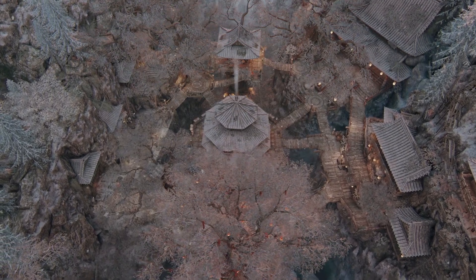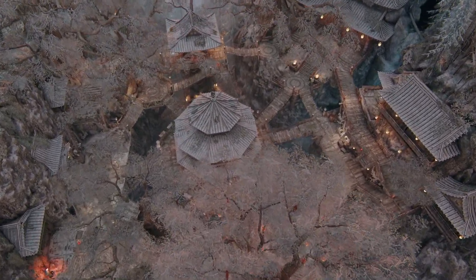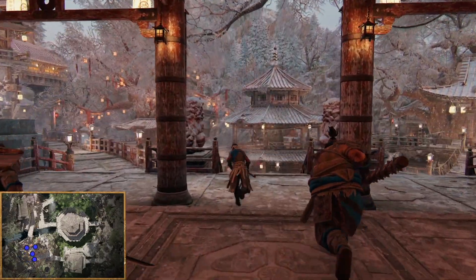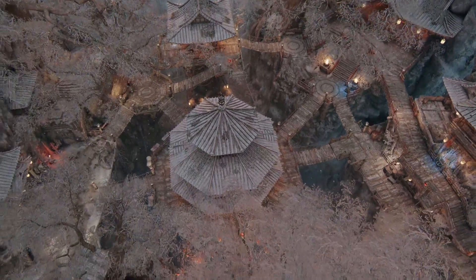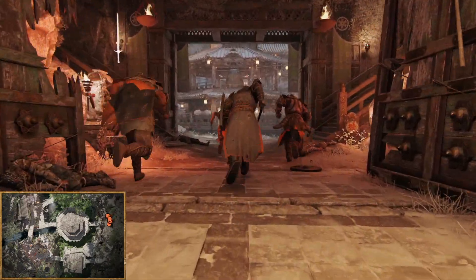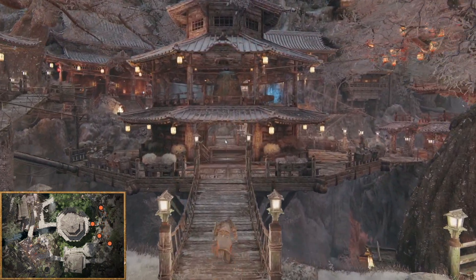Let's take a closer look at how tribute mode is set up in this new map. The defending team begins at the temple and will work their way towards the offerings locations. The attacking team has broken through the entrance gates and will find many paths towards the offerings from there.